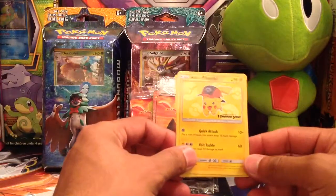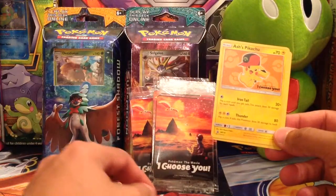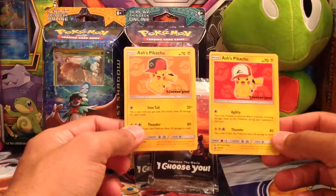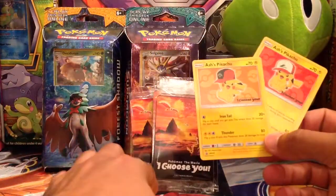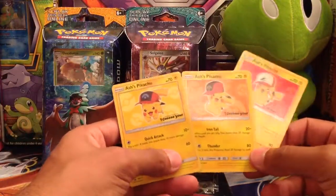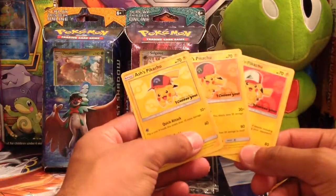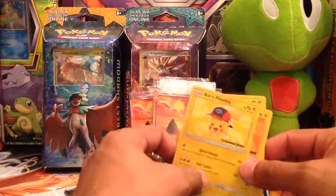So it looks like we got Ash's Pikachu Electric. Another Ash's Pikachu Electric, another Ash's Pikachu Electric, and another Ash's Pikachu Electric. So we got colors — I thought they had different types, like there was a Pikachu that did a psychic attack or something, or a fire attack, but it looks like there's just seven different colors. So we have the yellow, we have the orange, and then we have the red.